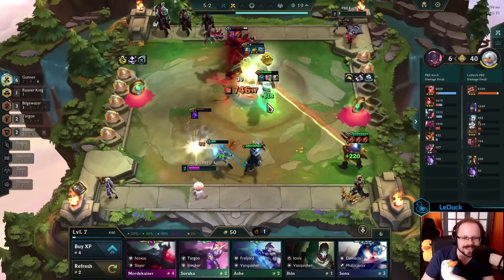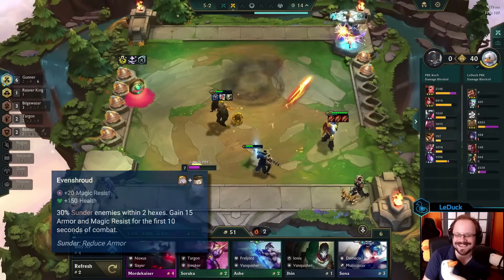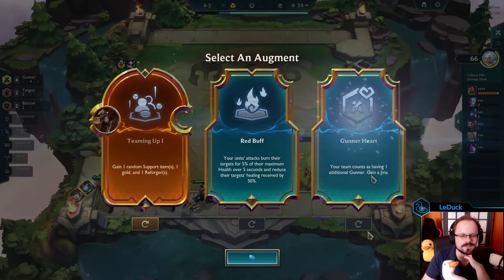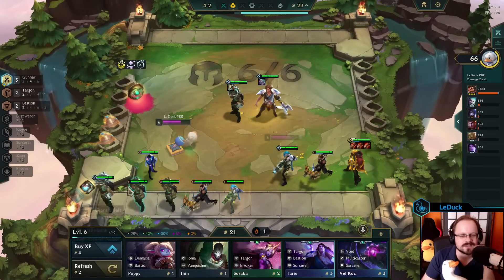Outside of your tank items, you also want to run one Even Shroud on Taric to shred the enemy frontline at the start of combat. As for augments, anything that adds to the Gunner trait is amazing, because it allows you to reach 4 Gunners early and also opens up 6 Gunners as a potential win condition. You shouldn't skip out on combat augments either.